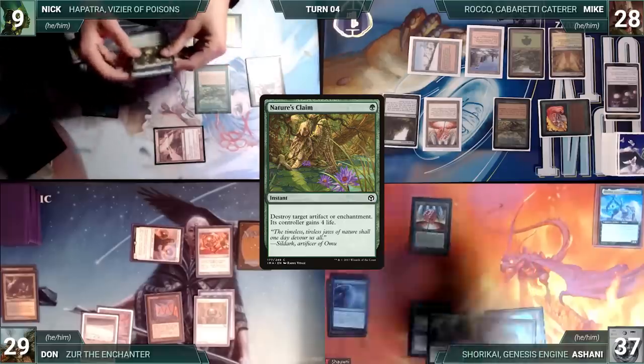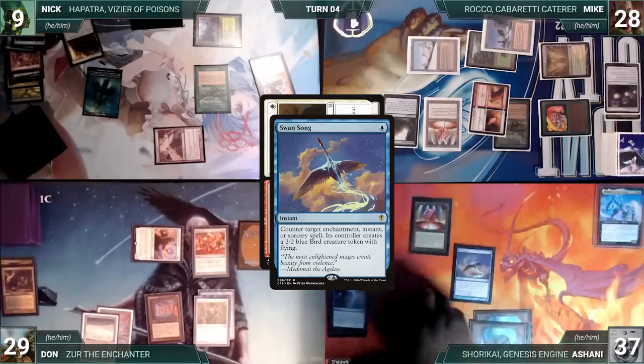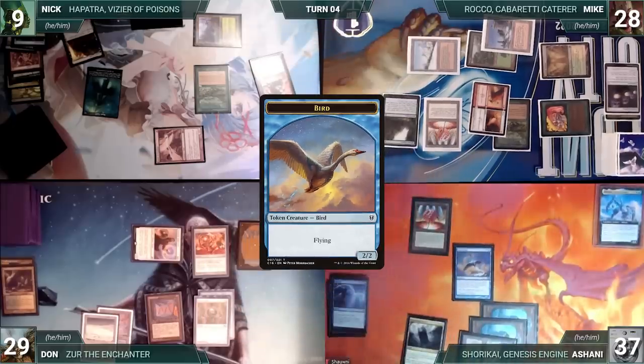At the end of Nick's turn, Mike casts a fused Wear and Tear targeting Survival of the Fittest and Torpor Orb. In response, Ashani casts Swan Song. Wear and Tear is countered and Mike creates a 2/2 Bird. Nick discards to hand size and the turn moves to Mike.